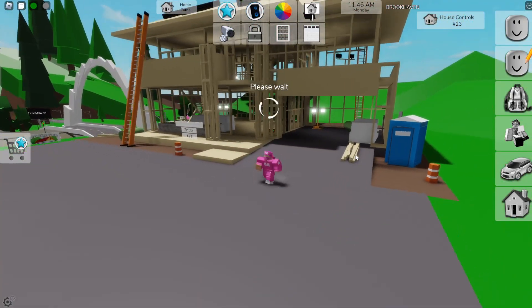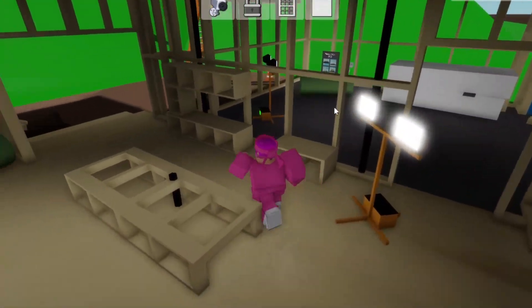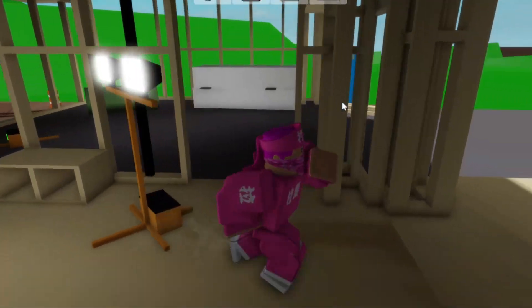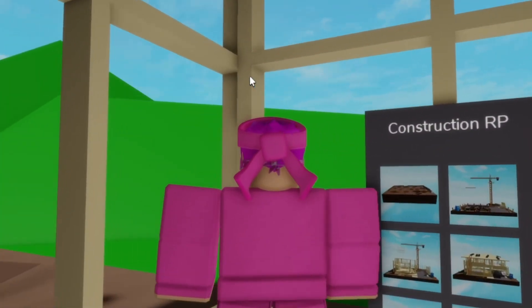Let's go down here and look for the house. And this is the new house — that looks really cool. So let's check it out. This looks like an actual work environment. I can actually change stuff, like what it is in the construction RPs.